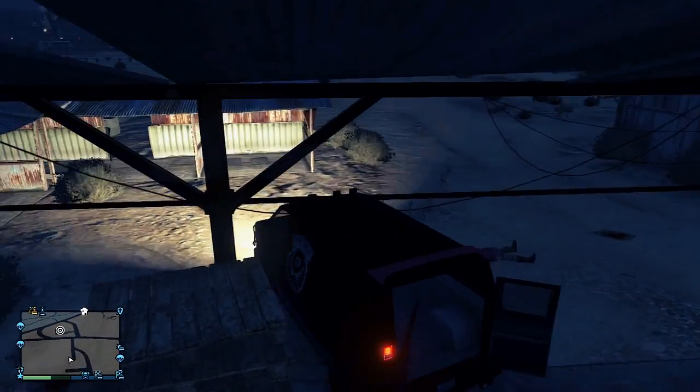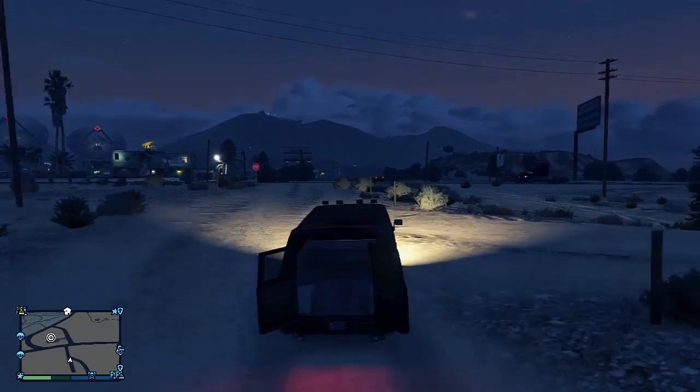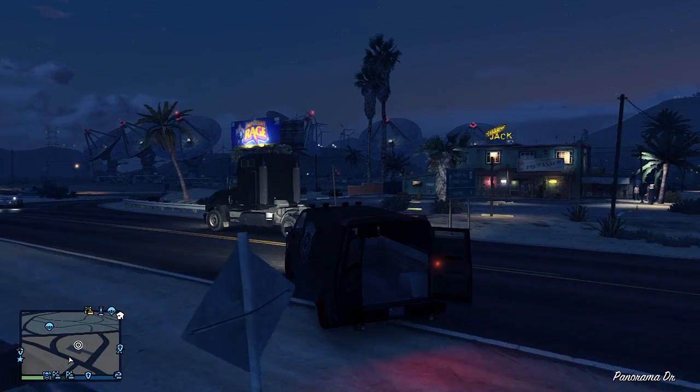So after you do the gang attack, like I said it's really easy to do. You can get the van, and the funny thing about this van is that the doors in the back do not close. I think that's pretty funny. Let the wolf know your thoughts about this van in the comment section below.